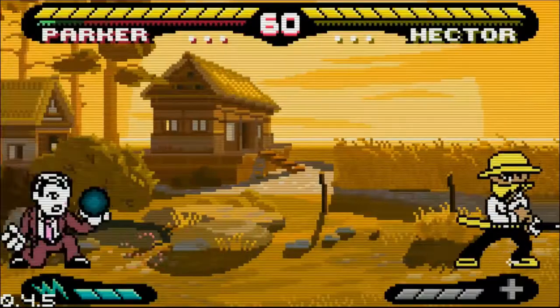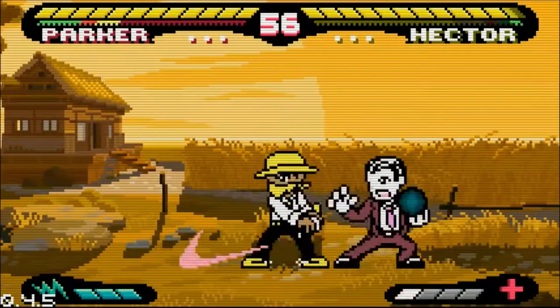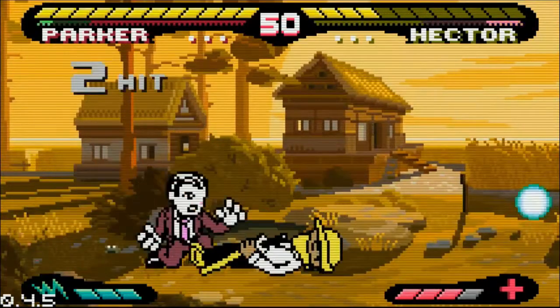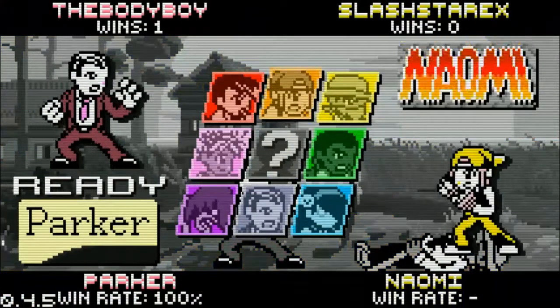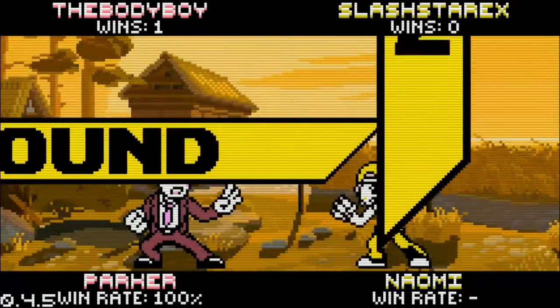Here we go — body boy, one of the best known Parkers in the world, up against Hector in Slash Star. We see Parker already applying the pressure, keeping him trapped between Parker and the orb, applying lightning with all that hitstun, allowing him to get his windmill combo off. He takes the first round very, very comfortably.